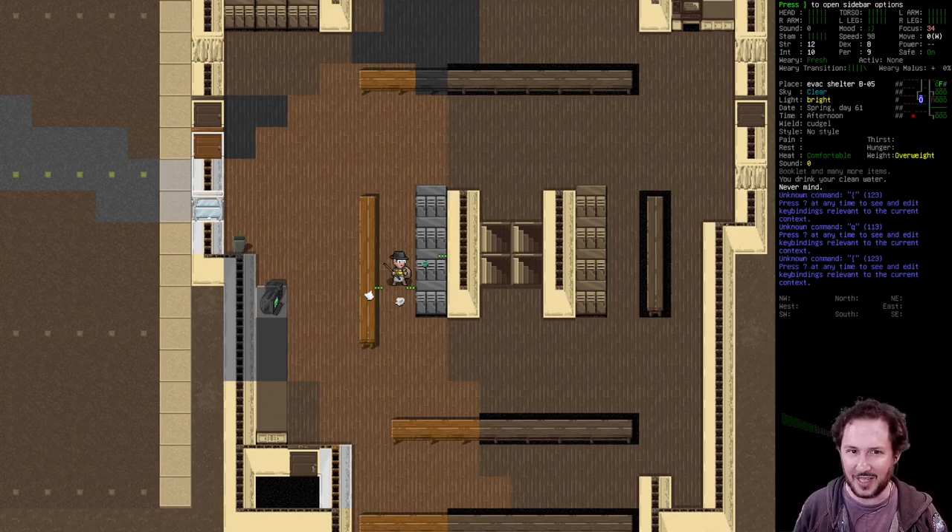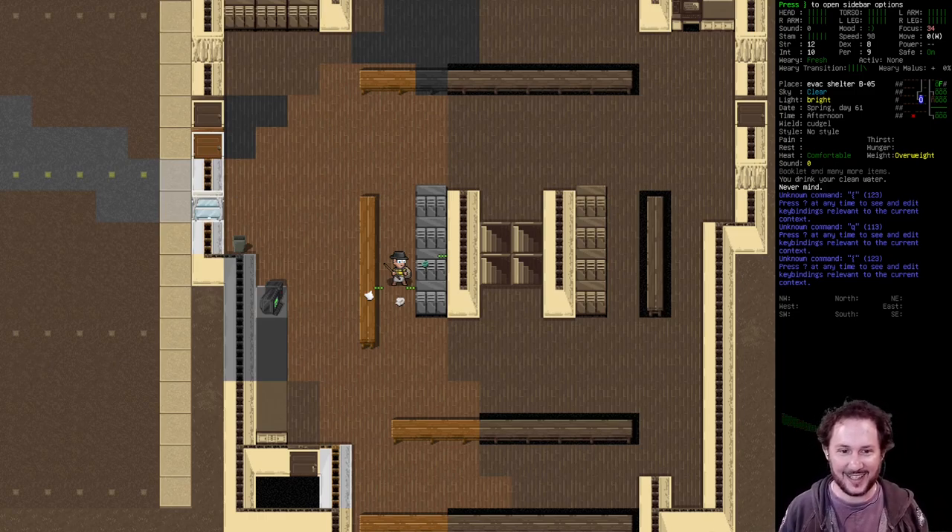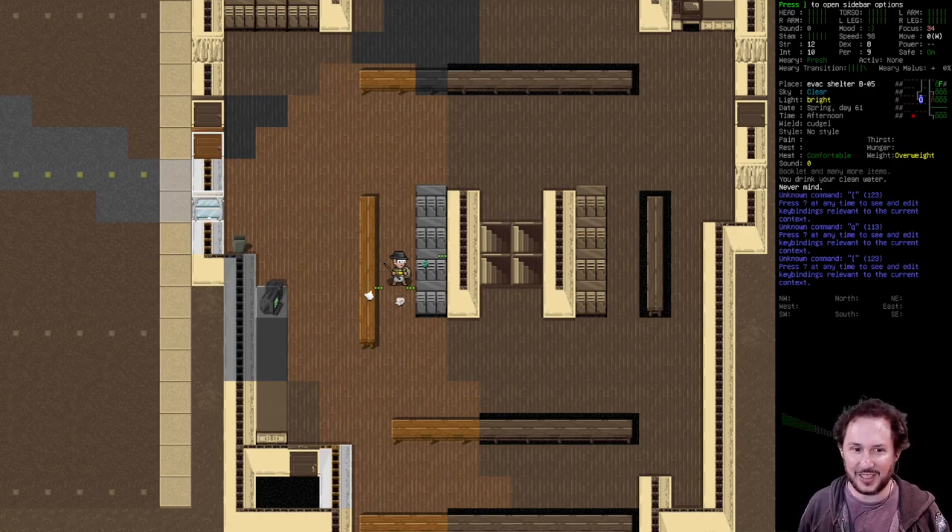Salutations, this is Grim DeVell. Welcome back to our live stream of Cataclysm Dark Days Ahead. We are playing Meryl Casinosneed, the Unwilling Mutant, who is our second try at an Unwilling Mutant build. I feel like every CDDA stream, really most roguelikes we do, we always have at least one early death, and then we restart and get a good distance in.